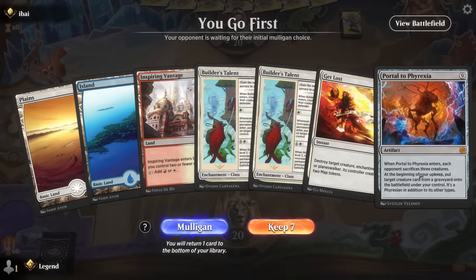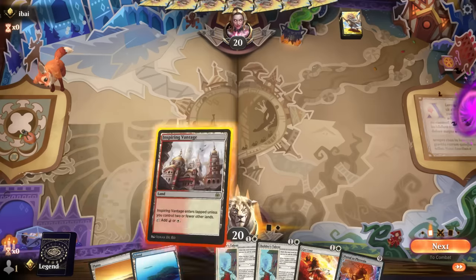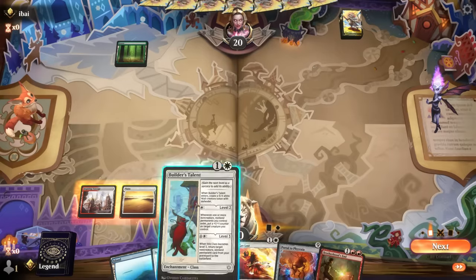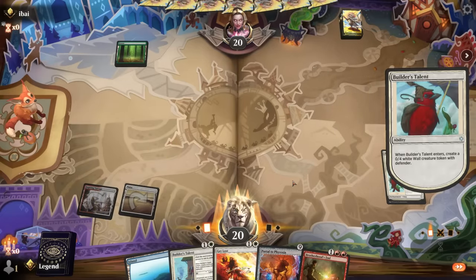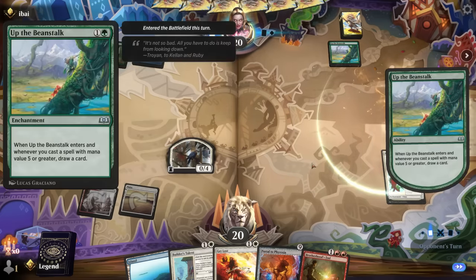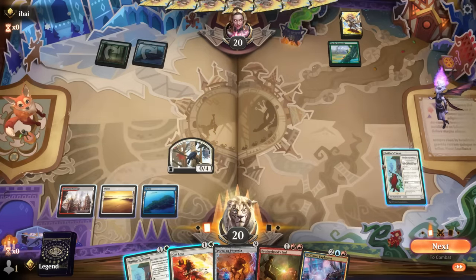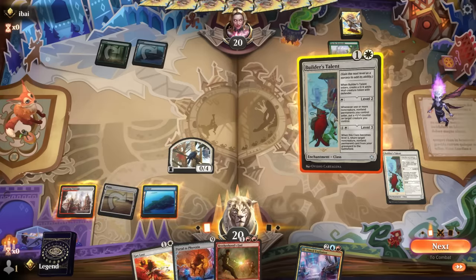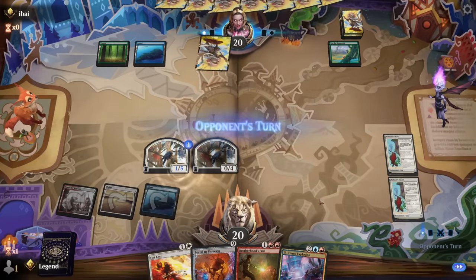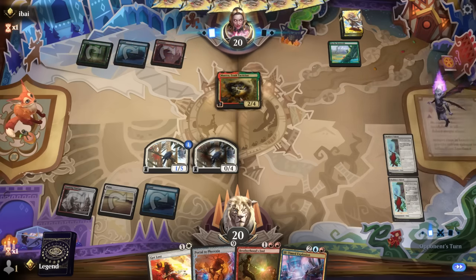Game eight: we're on the play with a keepable hand, missing a way to discard Portal to Phyrexia but we've got walls to protect us. Opponent on blue-green, maybe an artifact deck — Up the Beanstalk points towards ramp. We find an Ill-Timed Explosion, so level up Builder's Talent. I don't think I need to Get Lost Beanstalk right now; we'll just play another Talent and get a counter. We'll hopefully find land for explosion. Opponent is indeed on a Temur ramp deck with a Trash Tactician, which we can maybe sweep up.